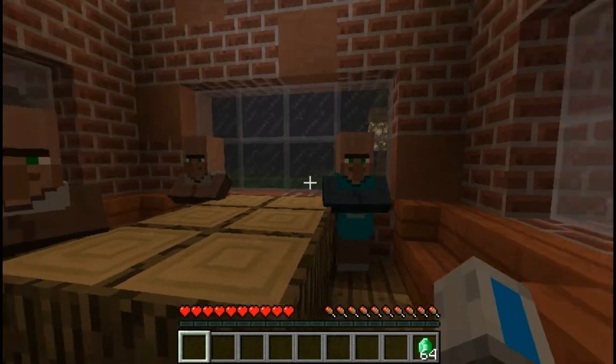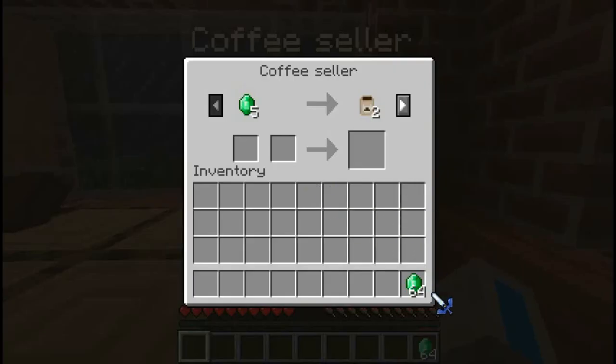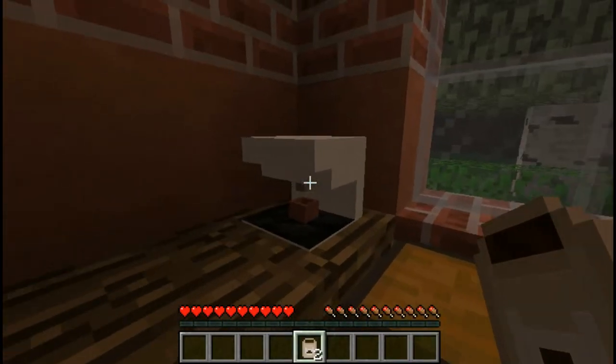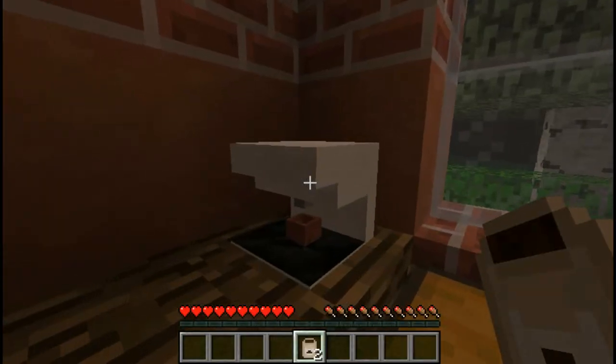Now, go to your favorite coffee dealer. They can be found in villages. Give them some emeralds and they'll give coffee powder in return. You're doing good, grasshopper. Now, let's place some of this coffee powder inside the coffee machine.